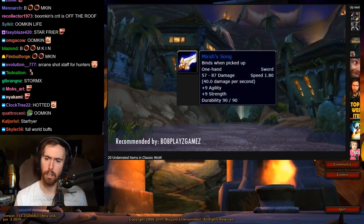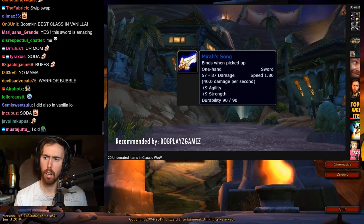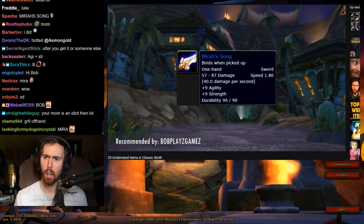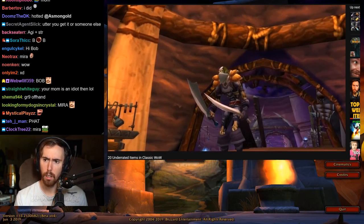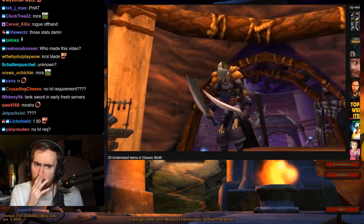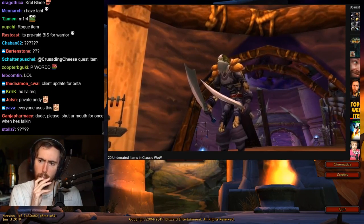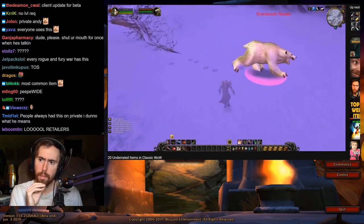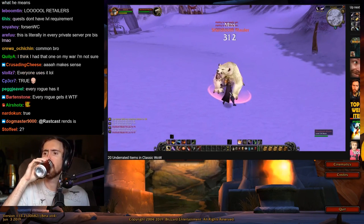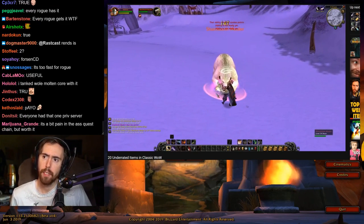Then we have Mirasong, recommended by BobPlaysGames, obtained through a quest chain involving Scholomance. It's a fast sword — the stats aren't anything special, and there are no weird chance-on-hit effects. But first, it's fairly unknown to the general Classic public — in all my years playing vanilla retail and vanilla private servers, I've barely ever seen a rogue with this. It's a sword, not a dagger, so if you're going combat sword spec that means two weapons benefiting from sword specialization. It also has a fast attack speed, great for applying poisons. A solid, underrated off-hand option.